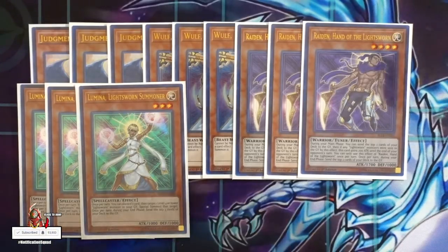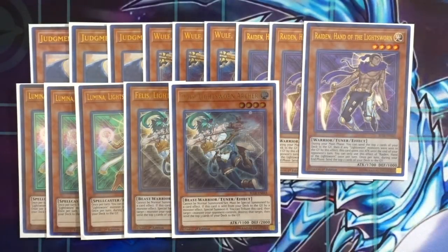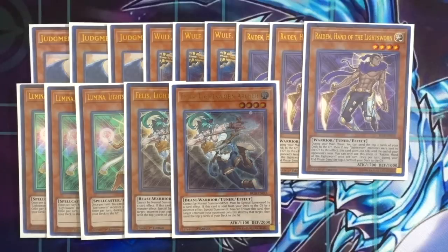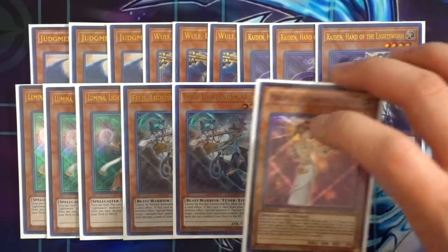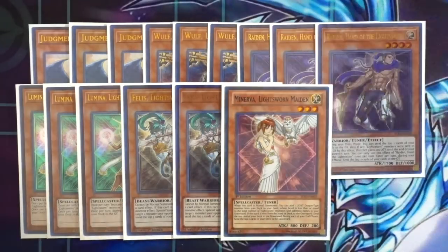Double Felice, Lightsworn Archer — same sacking concept as Wolf. If you mill Felice off a monster effect, she has the amazing ability to destroy any problematic monster on the field by tributing herself, then mills three cards to the graveyard to feed more names for Judgment Dragon. One Minerva the Lightsworn Maiden is another name in the graveyard, and if this card gets sent to the graveyard, the extra mill can be very beneficial, sometimes milling Wolf and Felice as well.